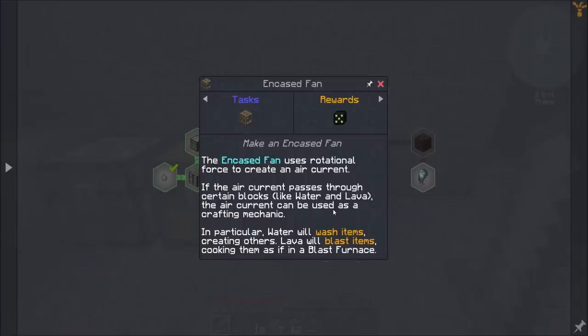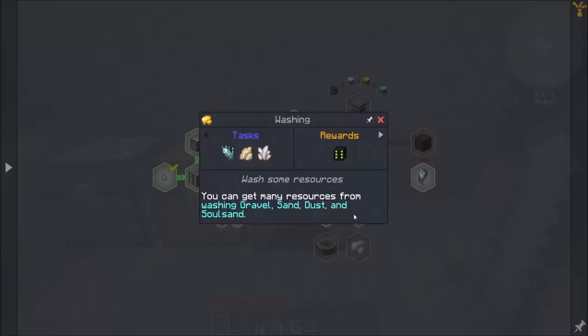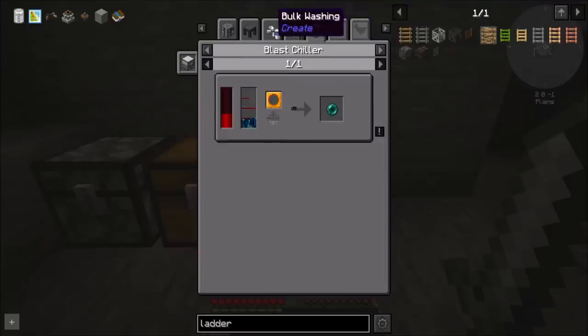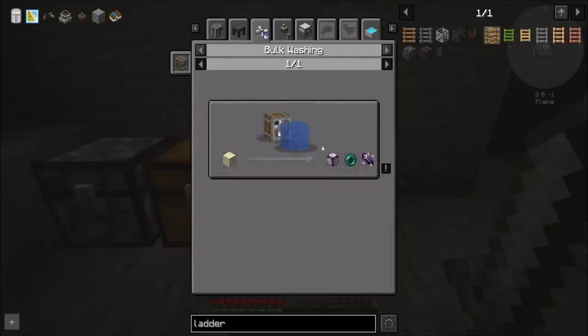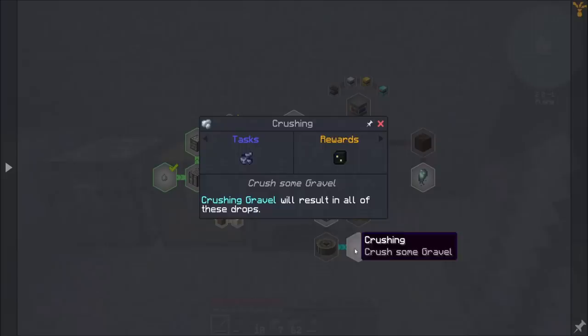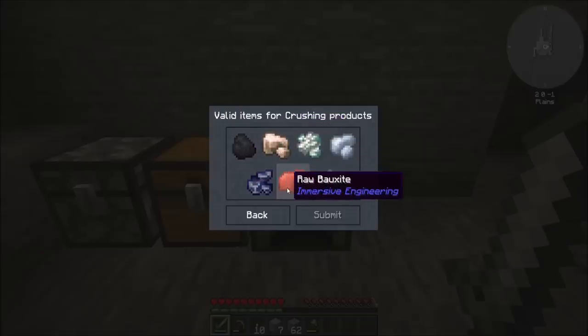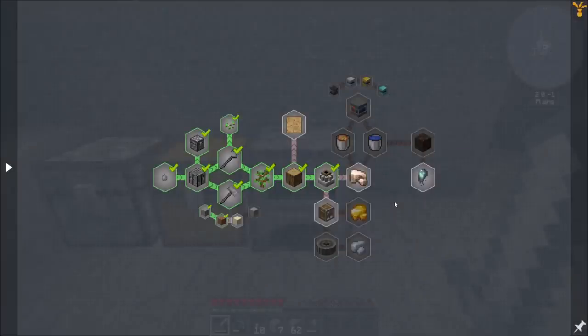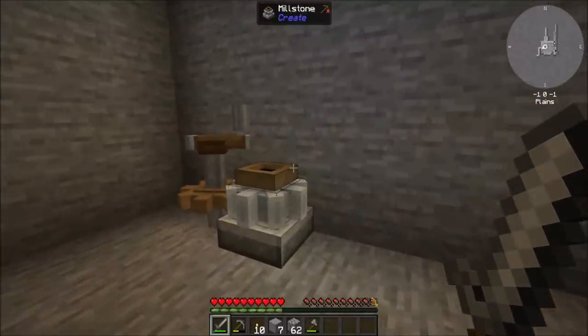Encased fans, crushing wheels. Washing - and stone washes into ender pearl, okay. So washing is going to be a big part of this - that's neat. And then crushing will also be a big part of this. So it looks like Create is a heavy part of the start of this pack, which I very much like.